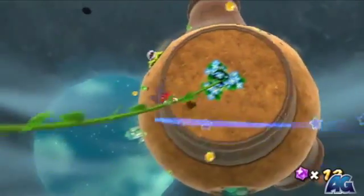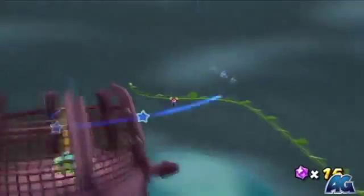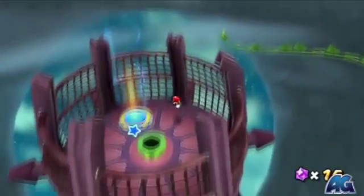If you spin and hit that plant, it's gonna release this vine and all you gotta do is spin your remote back and forth.